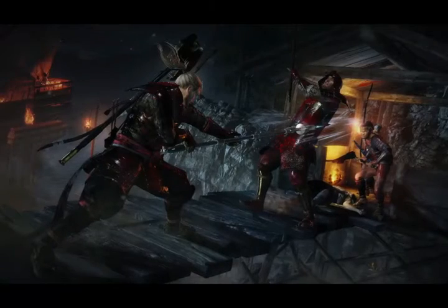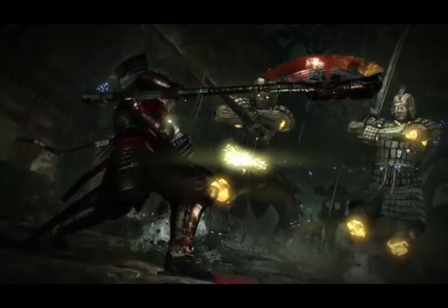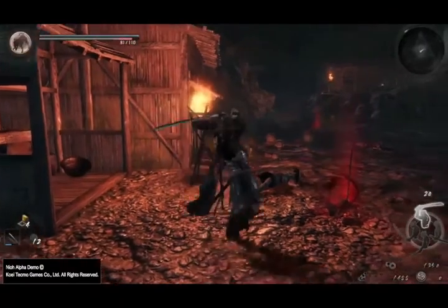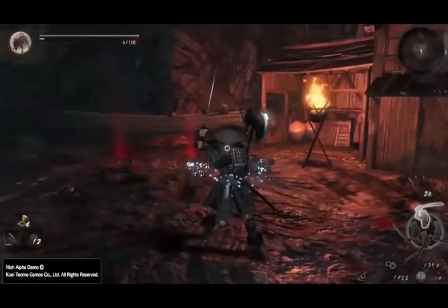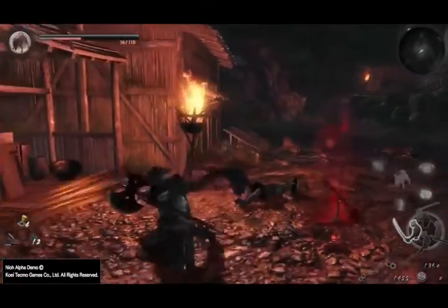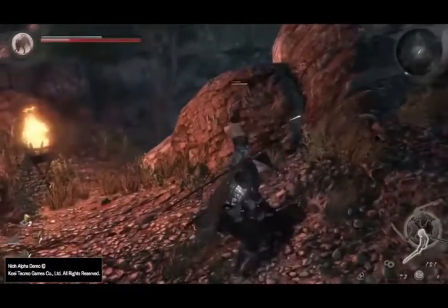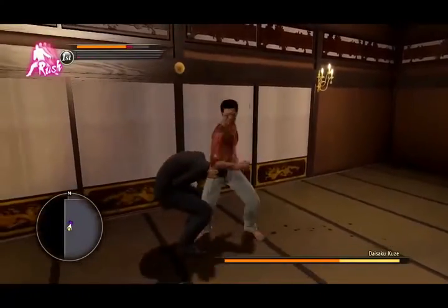And up next, number one, we have the stances. The past few points have been very combat heavy because there is a lot to the combat in Nioh, and stances are the final piece of the puzzle. You have three different stances: high, mid, and low. The high stance dishes out more damage but has the slowest attacks and leaves you open, with the most recovery time on dodges. The mid stance is a good mix of all three — moderate damage, the strongest block, and average dodge with average recovery speed. The low stance has the fastest attacks but deals the least damage, with good blocking power and the fastest dodge. Having played both the beta and alpha, the high stance is my pick.